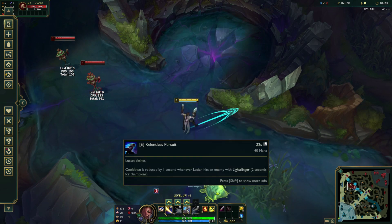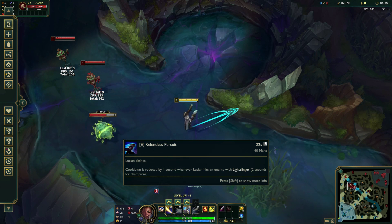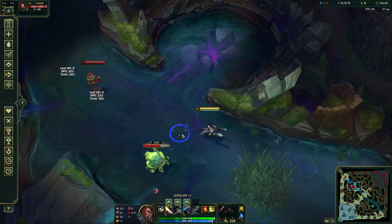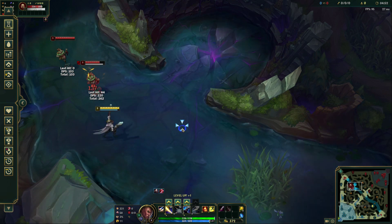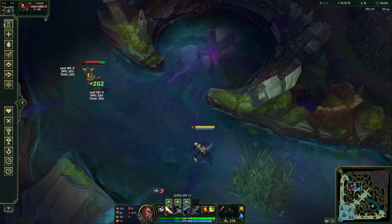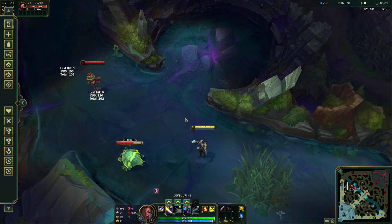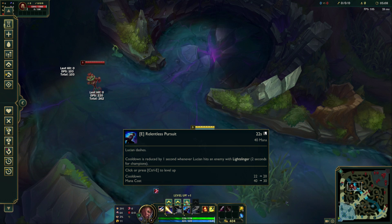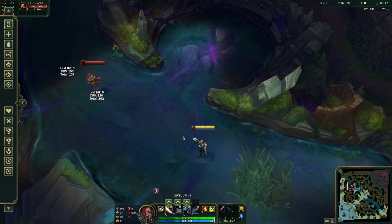The second ability you're going to pick up is your E — similar to Aatrox, it's a short dash. Because you're dashing and using an ability, Light Slinger's passive triggers and you deal two additional auto-attacks. So instead of just auto-attacking once, you can auto-attack, dash, auto-auto, and proc Press the Attack again — another way to get good damage off using one ability, because you're getting three autos plus an ability. E's cooldown is also reduced by one second whenever Lucian hits an enemy with Light Slinger.